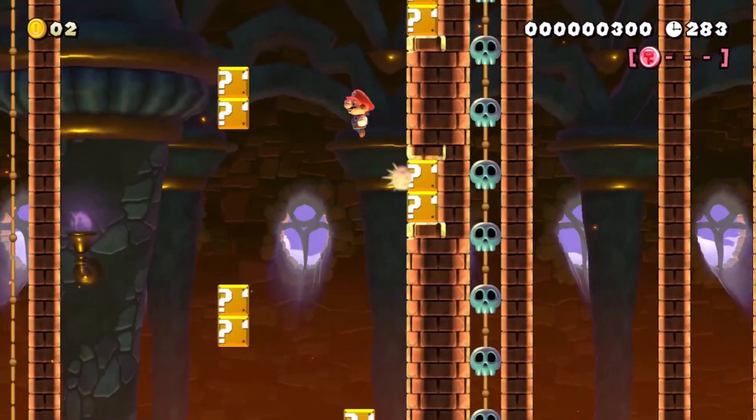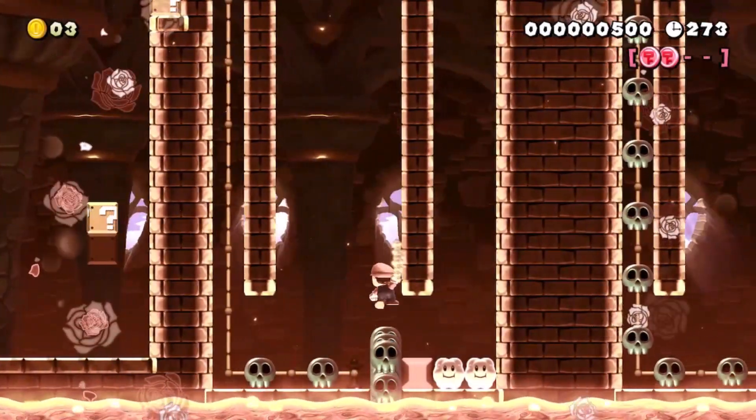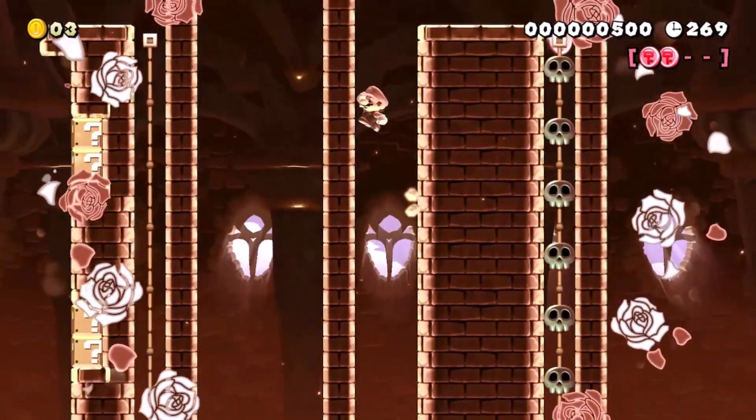Alright, we can probably do wall jumps instead. That's probably better. There we go. Okay, back to the ride. Why am I ducking? I'm already small. I don't know how to play Mario.